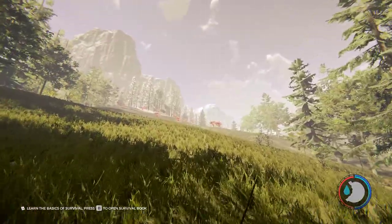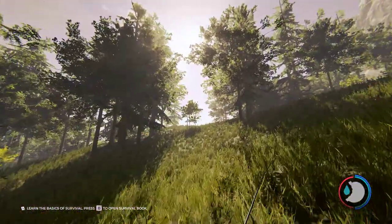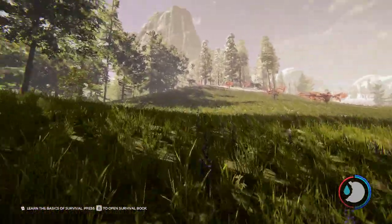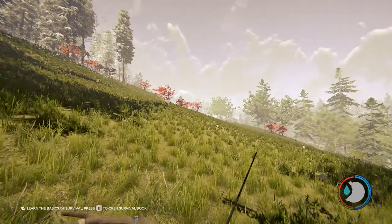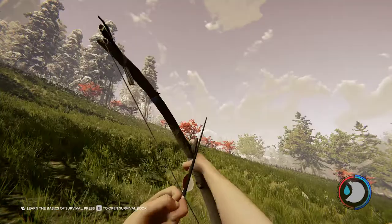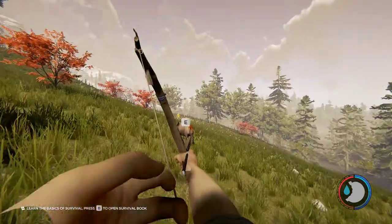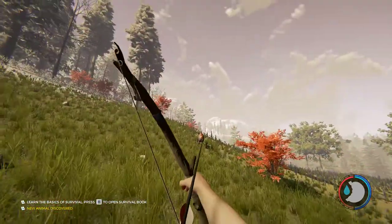This is the area that you want to be — anywhere from here over there. There's a cliff side over there that a lot of people like to build houses at. There's a boar right there. They're pretty easy to find, but I can't hit anything — even if I were being paid a million dollars, I wouldn't be able to hit anything.